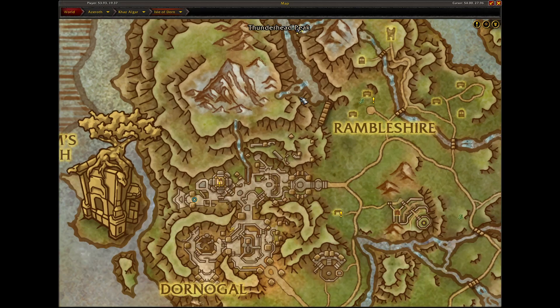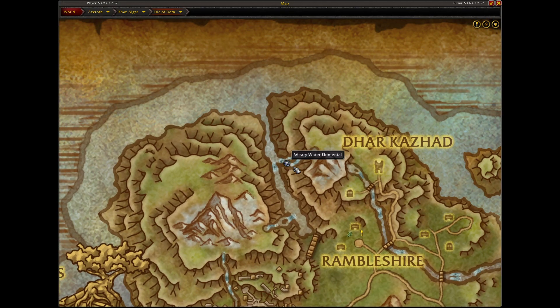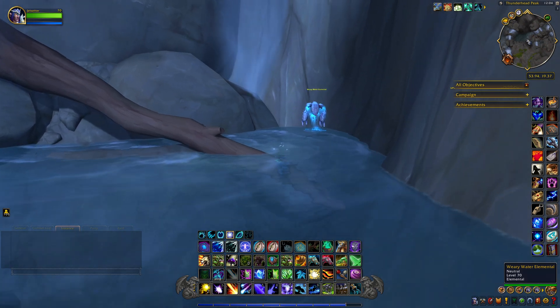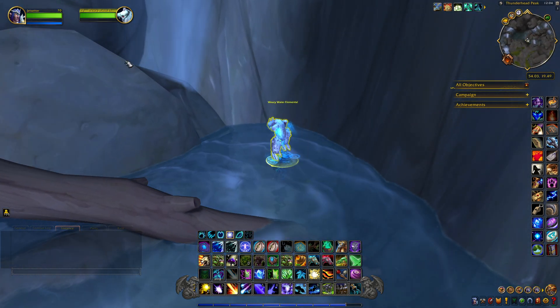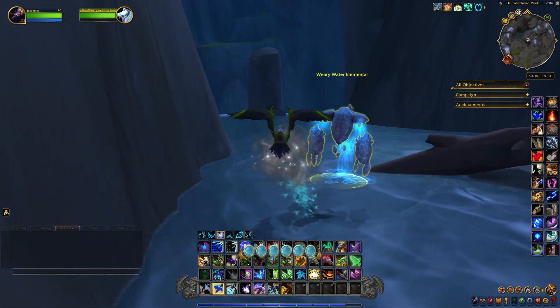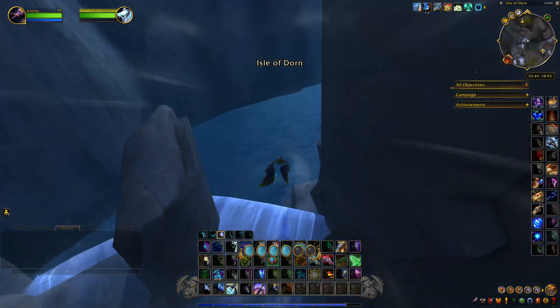Where you want to come is right up here on the base of a waterfall. You want to talk to this elemental guy that's walking around here — when you talk to him he says 'pearl lost.' So we just got to find this pearl. It's really simple, it's just right here at the base of this waterfall.